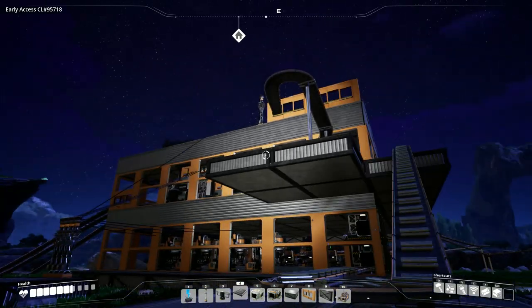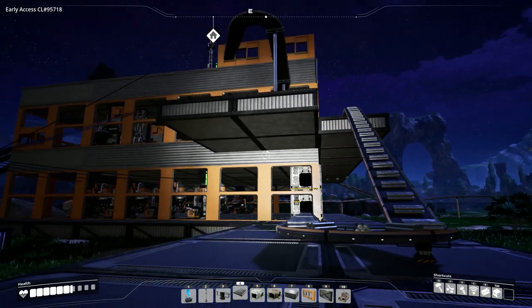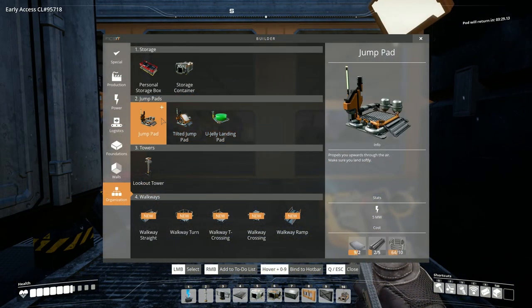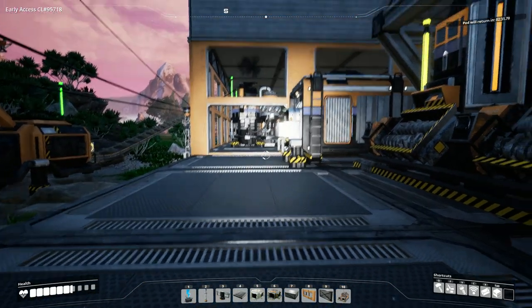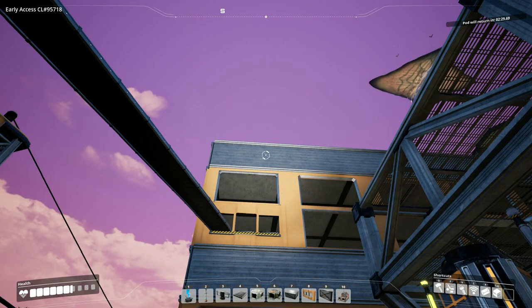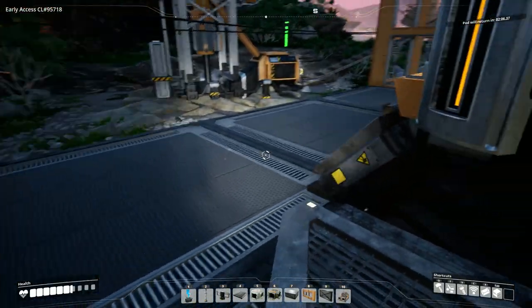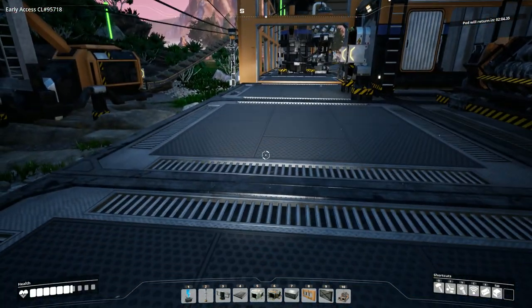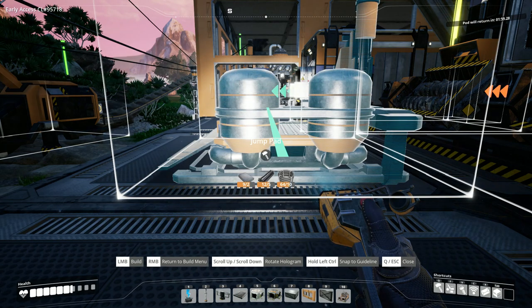I've got my assemblers upstairs ready to go. I've got some conveyors set out. That's what I want to use to get up to the top floor, but I just haven't got the bottle to build it yet. What could possibly go wrong? I wonder if the jump pad will actually fit here - that'll take me all the way up to the top. I think I'm going to pop it next to the top floor just while we try it out.